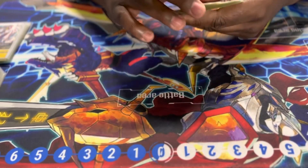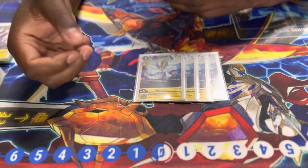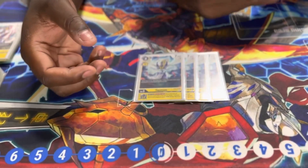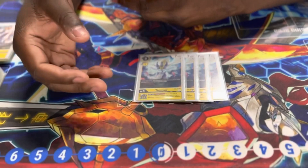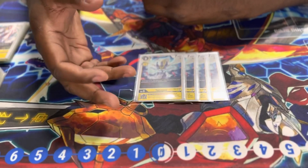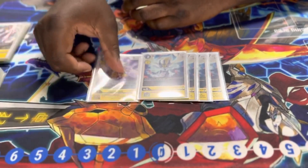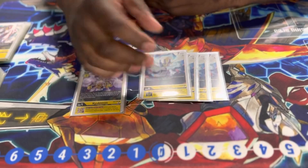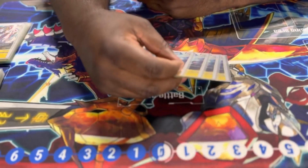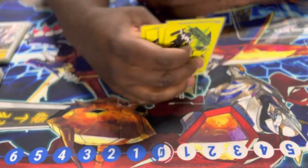Moving on, we have four Taomon. On Digivolve, you get to play a Rika tamer, but that part is less relevant — the key is the level-four ESS: when you play an option card that costs two or more, your opponent's Digimon loses 2K. So if you have Cubimon underneath Taomon, that's already minus 4K stacked.